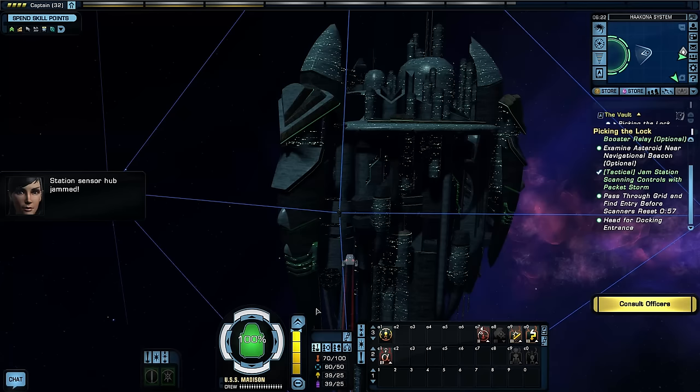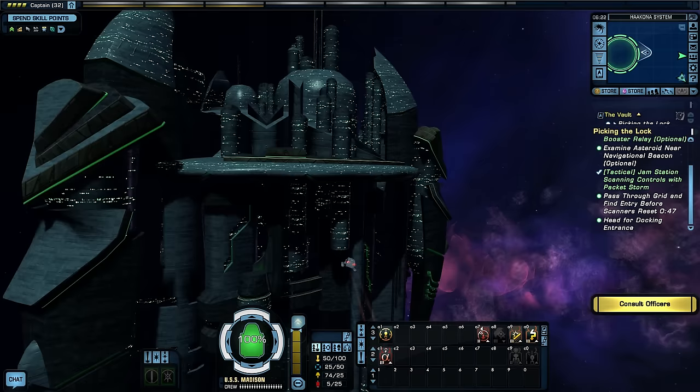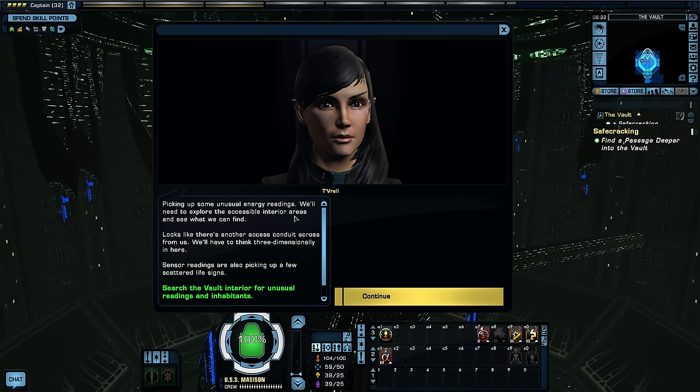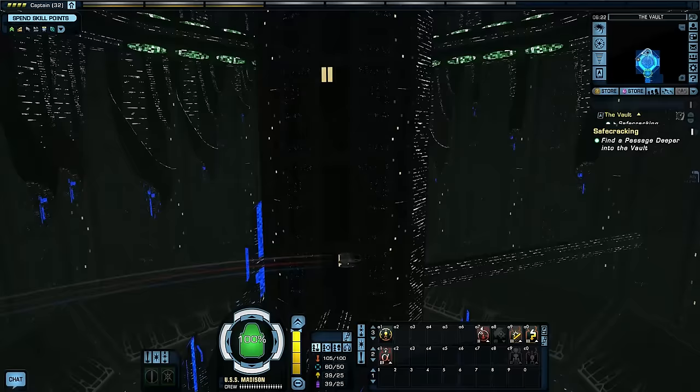Station sensors are jammed — we've got about 50 seconds. We're in! We made it inside The Vault. Picking up some unusual energy readings — we'll need to explore the accessible interior areas and see what we can find. Looks like there's another access conduit across from us; we'll have to think three-dimensionally in here. Sensor readings are also picking up a few scattered life signs. We need to search the vault interior for unusual readings.